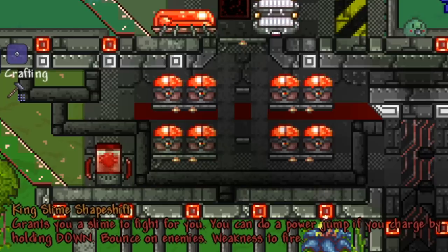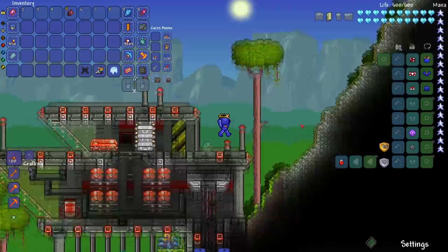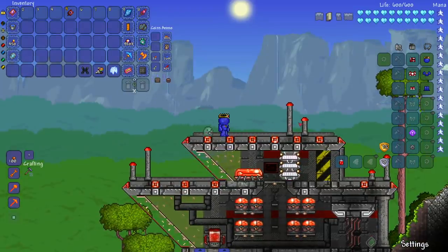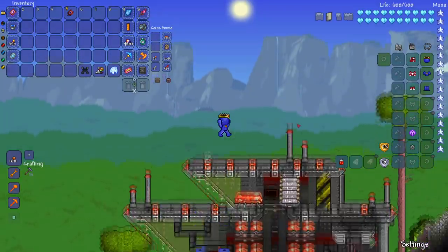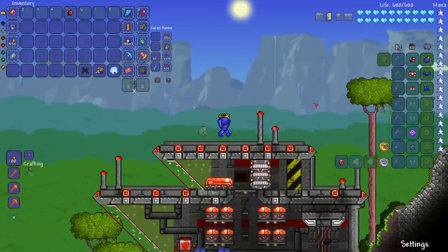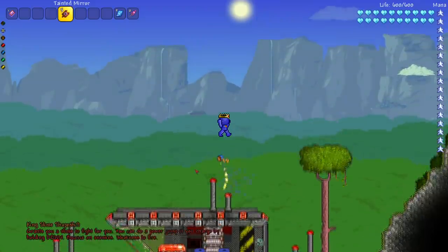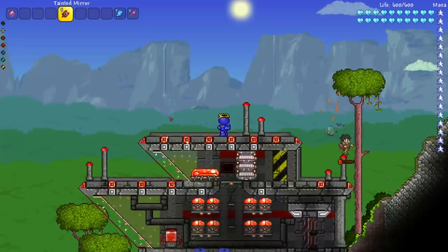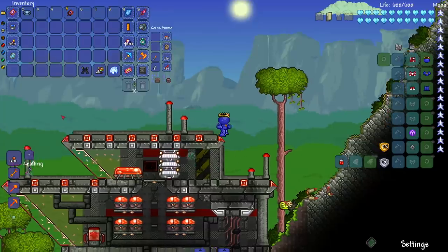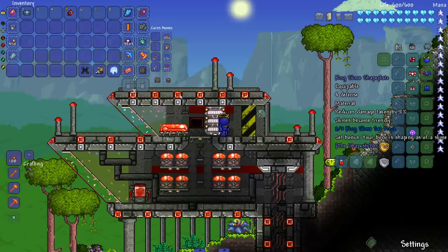Abilities: grants you a slime to fight for you, you can do a power jump by holding down, bounce on enemies, weakness to fire. Let's try the power jump — okay, I wouldn't call that power, I'd call that a weakness. The longer you hold it the higher you go. We can also bounce on enemies — spawning an enemy, that actually did good damage. That's the King Slime stuff, that's really it. Set bonus says 'your body's shaping as of a slime' — the grammar might be a little off.